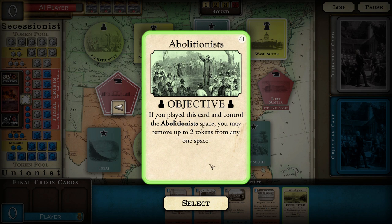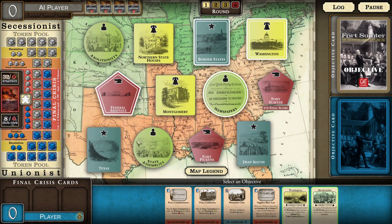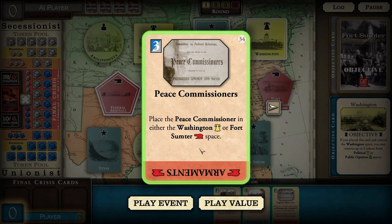Basically, the first step is to choose an objective. So I'm going to look at this one — it's the abolitionist space and the Washington space. I think I'm going to go for the Washington space, because the abolitionist space is more of a public opinion one. So I'm going to be focused on Washington anyway, because it's one of those key territories. You can see some of them are outlined in white, so they are more key territories.